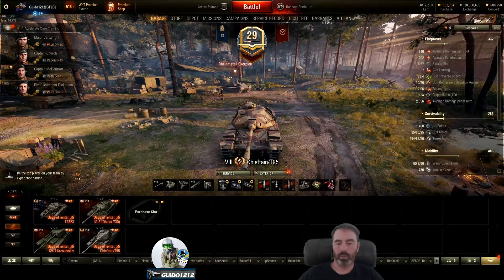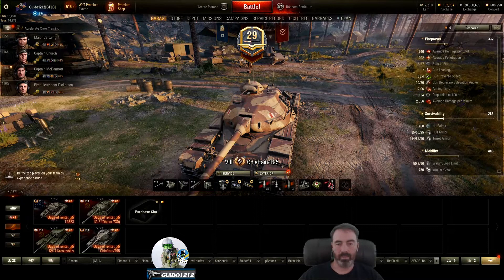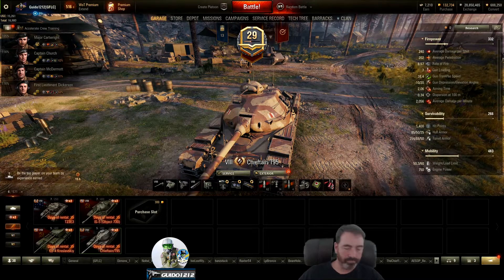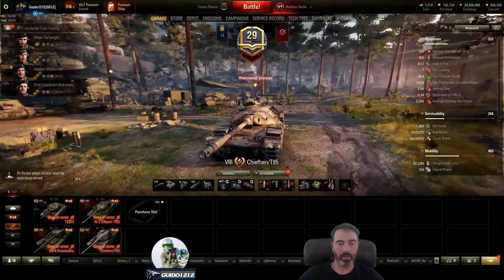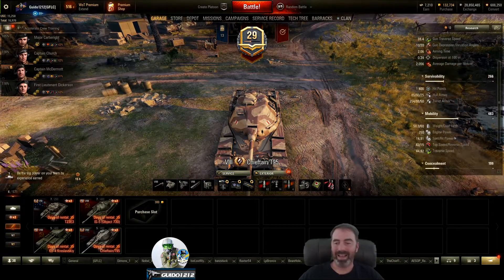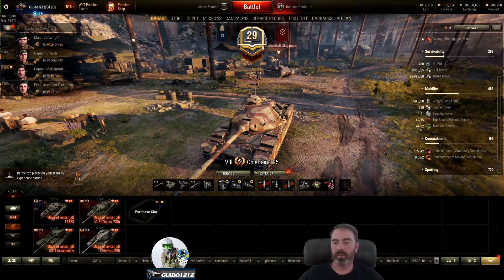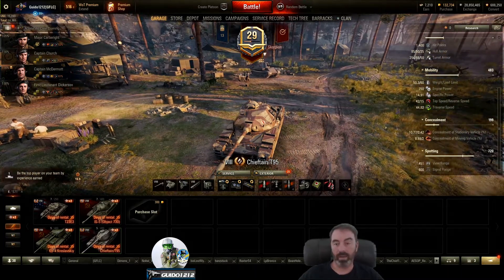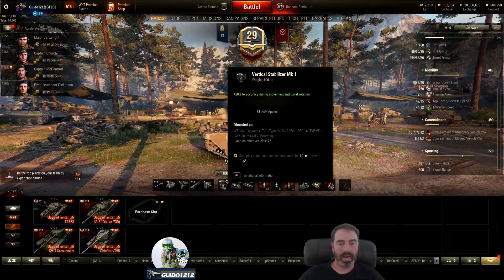2056 DPM is okay for a medium. 1400 hit points. Hull armor is average at 85 - angled so it can be okay in the right situation. The turret armor is 254, really nice, with the weak spot being the little tumor up top - that's probably one of the biggest problems. It looks like the same kind of turret as the Renegade up there. So any time you're coming up and over trying to use that minus 10 depression, the first thing the enemy will see is that weak spot.